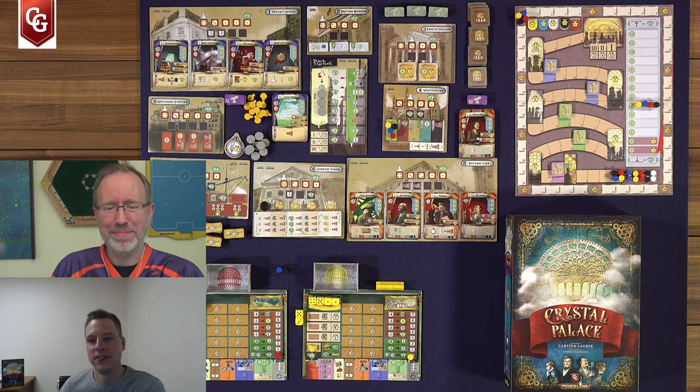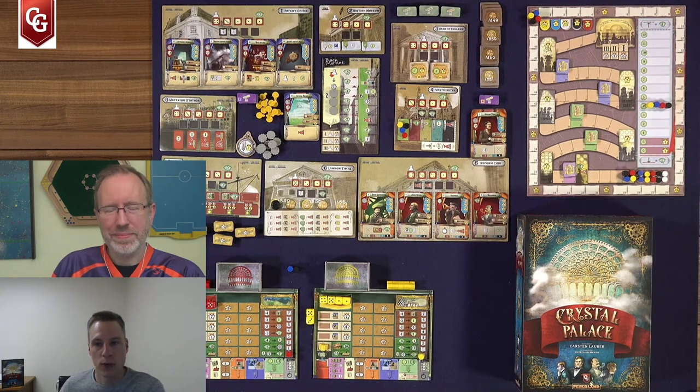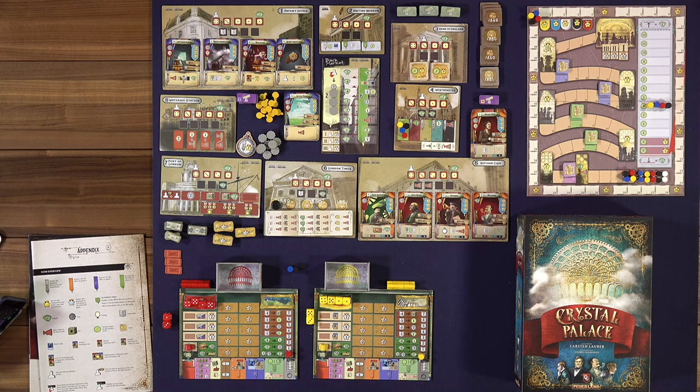Crystal Palace is a pretty big game. Feuerland is known for Terra Mystica, Gaia Project, A Feast for Odin, and this game is going to sit pretty well with those titles. It's a nice heavy game. You represent a country at the first World's Fair in London in 1851. You have two years to prepare, building cool prototypes and inventions with the help of characters like Sherlock Holmes and Levi Strauss. You play over five game rounds trying to accumulate the most victory points to cement yourself as the best nation at the World's Fair.